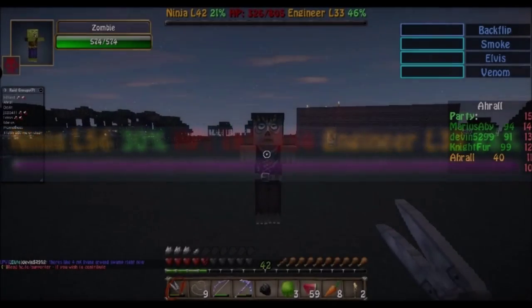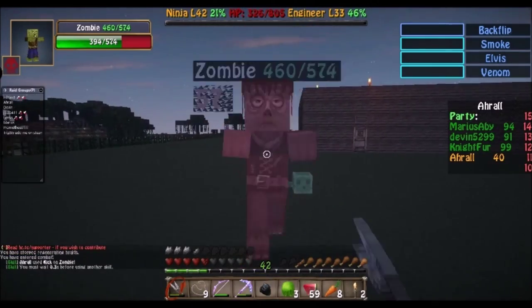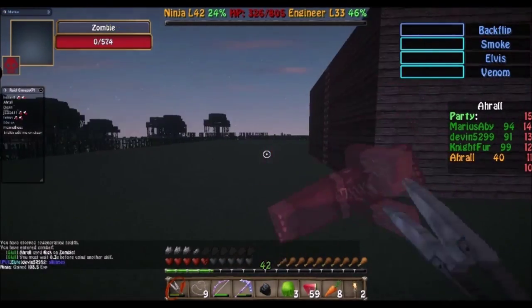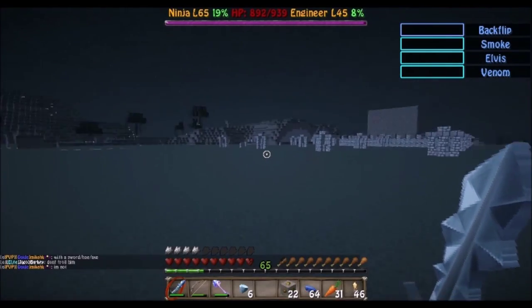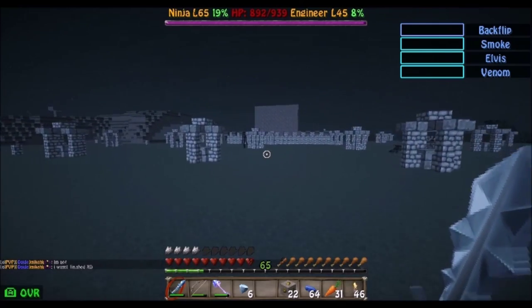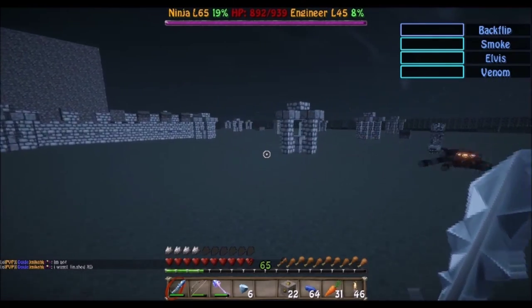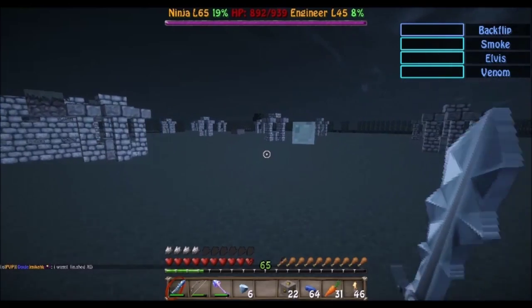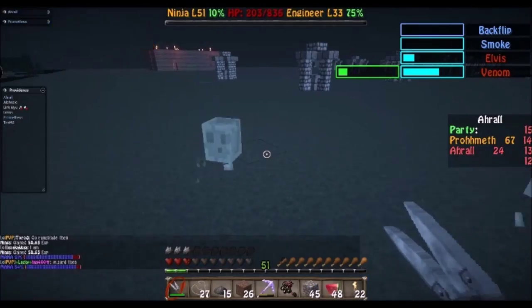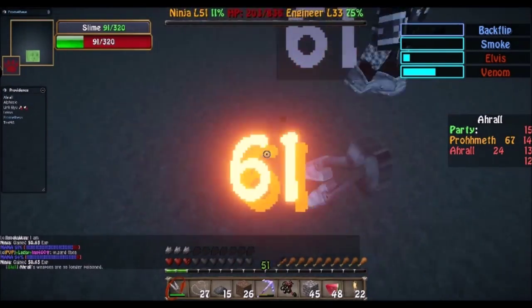Combat class levels by killing mobs — that's it, it's the only way to do it. Go out into the wild, find a zombie, kill the zombie, gain XP. Now there's nothing stopping you from running around a random forest killing creepers, but the best way to level is to find a flat open swamp and go to town. These flat terraform swamps are a haven for mobs and they often spawn in large quantities. In addition, you'll get slimes, and slimes produce an extremely large amount of EXP.